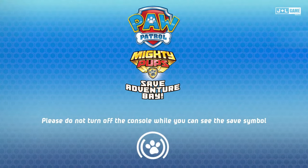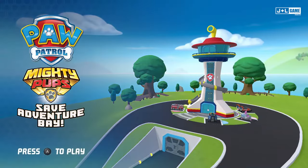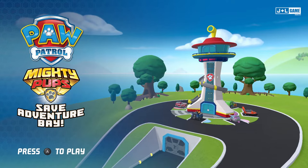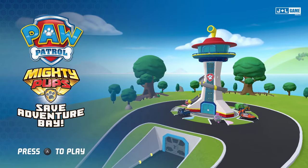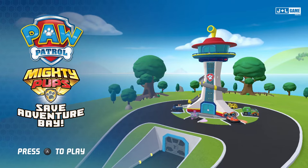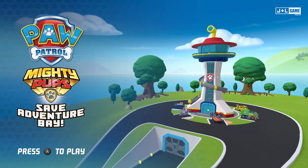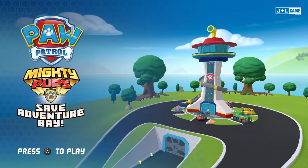Please do not turn off the console while you can see the save symbol. Mighty Pups, Mighty Pups, they're here to save the world. Whenever they are needed, when things are looking tough — Ryder and the Mighty Pups have the mighty stuff. Chase! Sky! Rubble! Zuma! Everest! Rocky! Marshall! No job too big, no pups too small. Mighty Pups, they're on a roll. Mighty Pups!